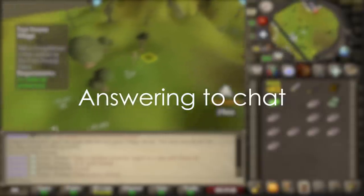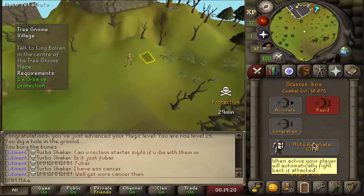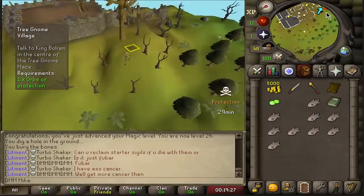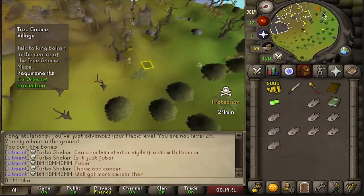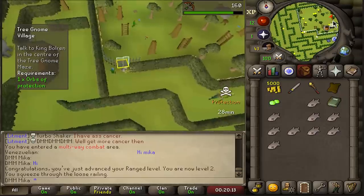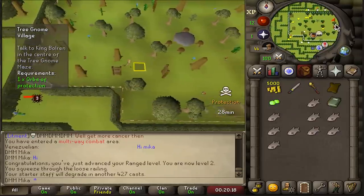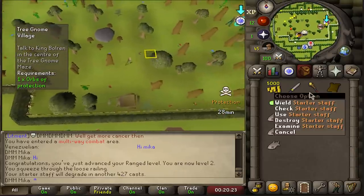You dropped your runes to get new ones and someone picked up all your stuff. Wait, is it instaspawn? There's no way it's instaspawn — although in Deadman mode it might be. I am so sorry for you, but that's hilarious. I want to get 28 range passively as I'm running around, then we're going to complete Gnome Stronghold. I've used about 80 casts to finish the first boss and we should be good to finish everything with just a starter pack.